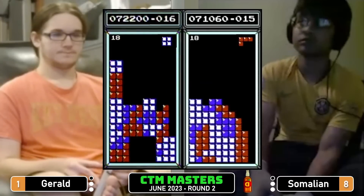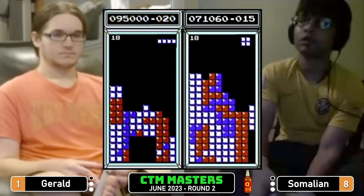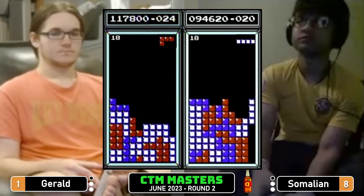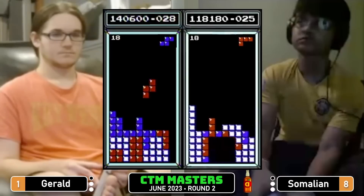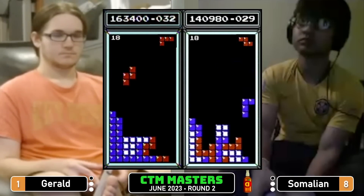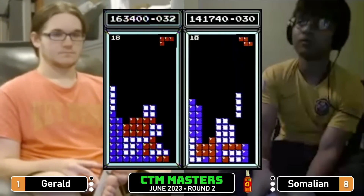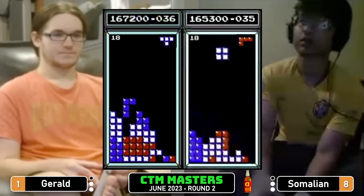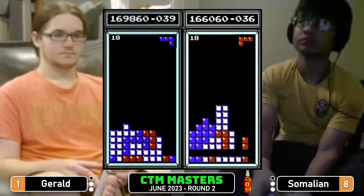Tetris Gerald, 95,000 — 71,000 for Somalian. Remember, making it into the top eight is worth 2.5% of the prize pool, roughly $50. But making it into the semis — that's going to be about $180. So that is a substantial pay jump riding on this one game.